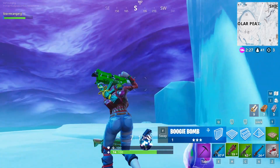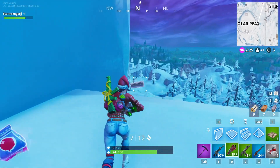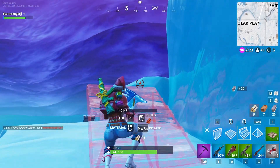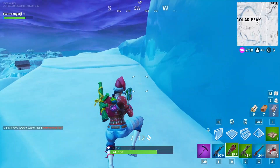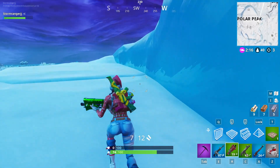Once you complete the Storm King quest, you'll get an email, and the email will probably ask for your address or some official form to fill out in order for Epic Games to send this pin to you. I'm sure it's going to be pretty simple — just entering your address and letting them send it to you.